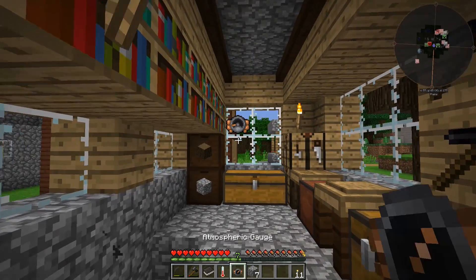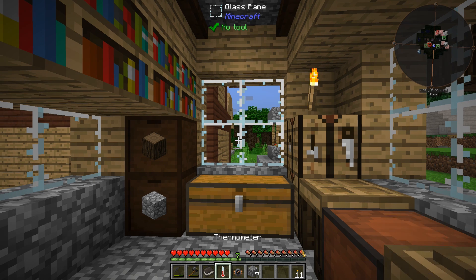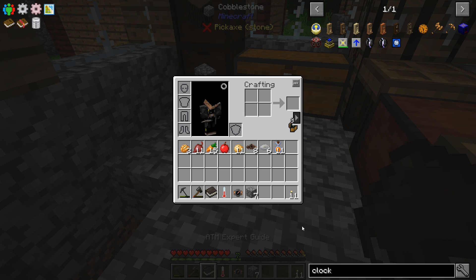We need to get ourselves a little bit of iron. We made this atmosphere gauge which says we're supposed to find an area with abnormal heat generating from the core. In order to melt iron, you'll need to channel the power of the earth — create an atmospheric gauge to find a spot where there is an abnormal amount of heat emanating from the core. It says you will need: an ember bore, hopper, lever, mechanical core, item pump, pipe, chest, and some fuel.